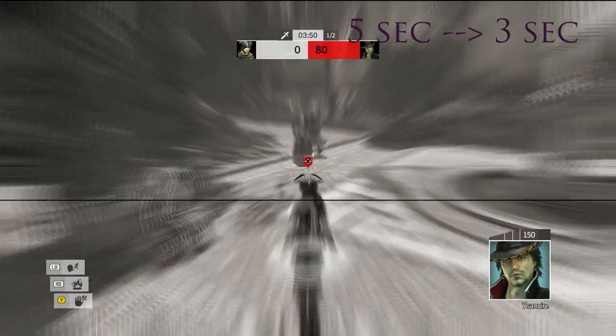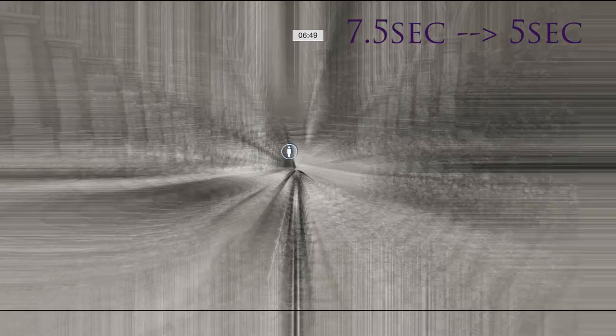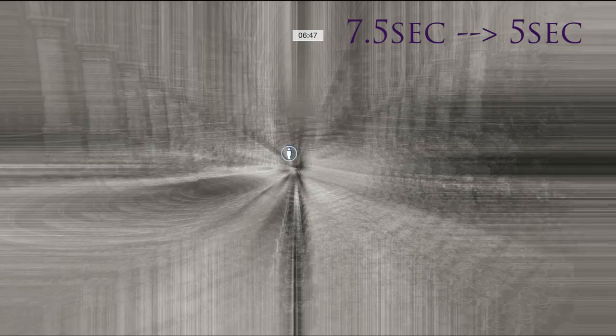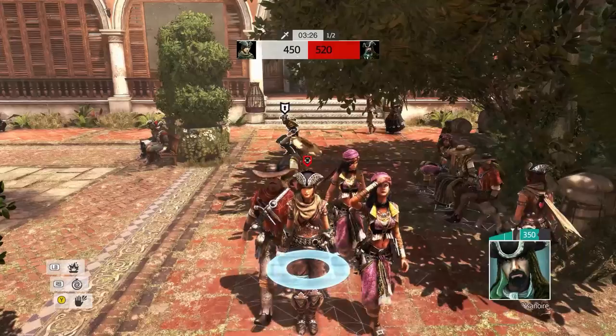The Resilience perk provides a decent reduction in duration of about 2.5 seconds, but let's face it — this huge blob above your head every time you're affected by any kind of ability, not just Disruption, really throws stealth out of the window and it can give you away when you least expect it or want it. So think twice before choosing that perk.